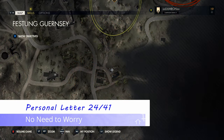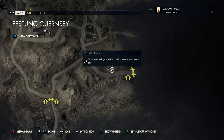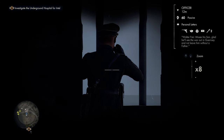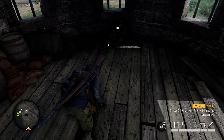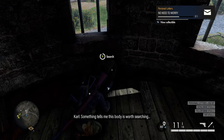After collecting those, head straight south to Martello Tower. There's an officer in here who has our next personal letter. You can identify these with your binoculars — in the top right it'll say 'personal letters.' Kill this officer, search his body, and you'll collect the 'No Need to Worry' personal letter.